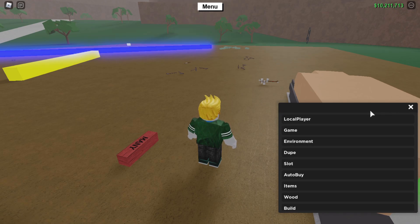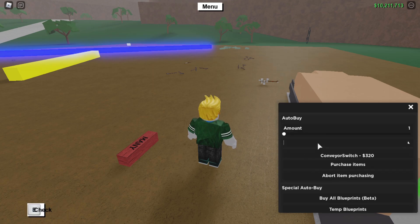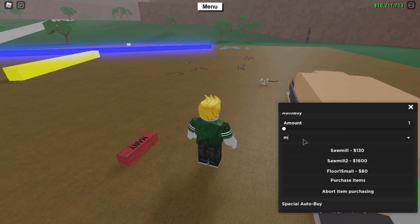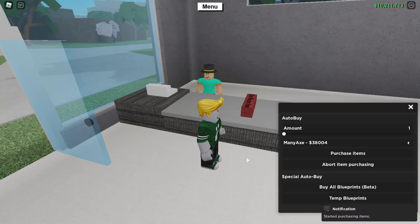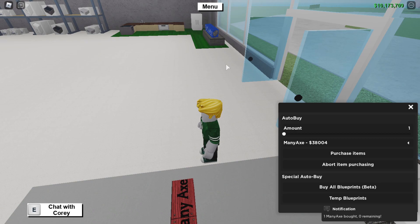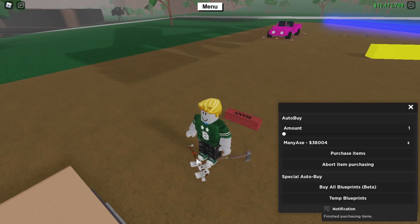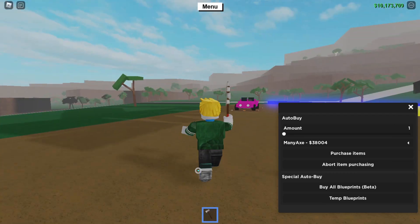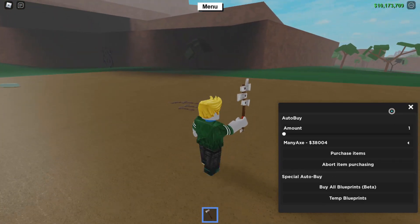Drop the axe and make sure to get the Mana Axe. If you don't know how to get the Mana Axe, go to the auto buy section in the GUI, type in 'mana axe,' and you should see it. Click that and click 'purchase items' and it will auto buy it for you. The area where it's sold is blocked off, so it'll teleport the item — and now you've got the Mana Axe, easy as that. You just need money, but you can use auto farm for that.